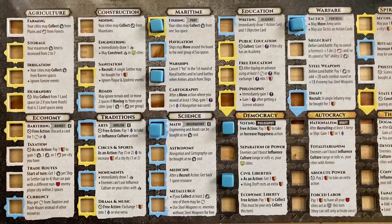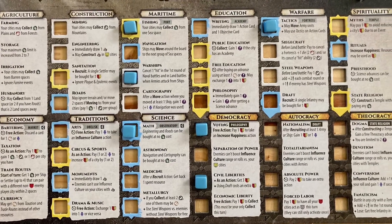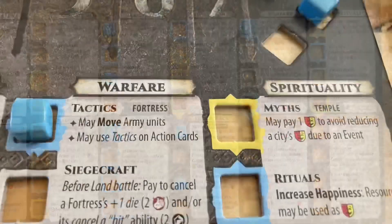The backbone of this epic journey that players will be writing is the advancements that their civilizations will discover throughout the game. These advancements are the building blocks for successfully implementing one's strategy and require careful consideration.